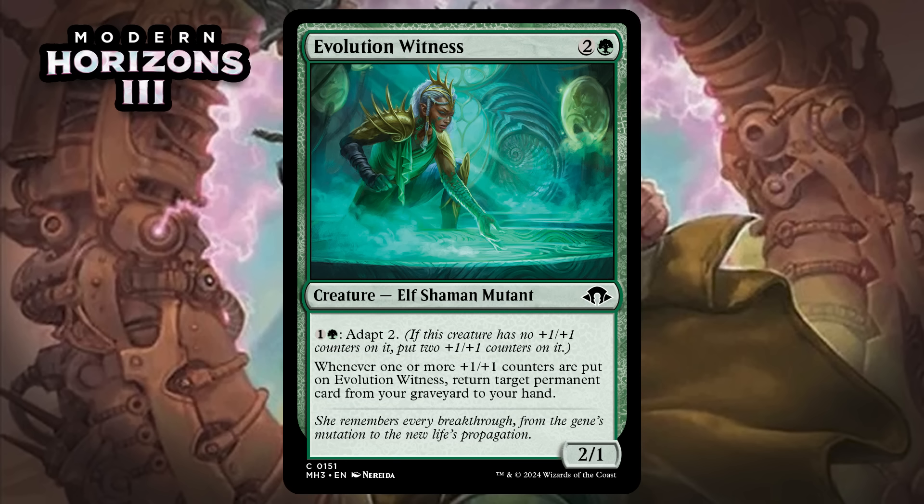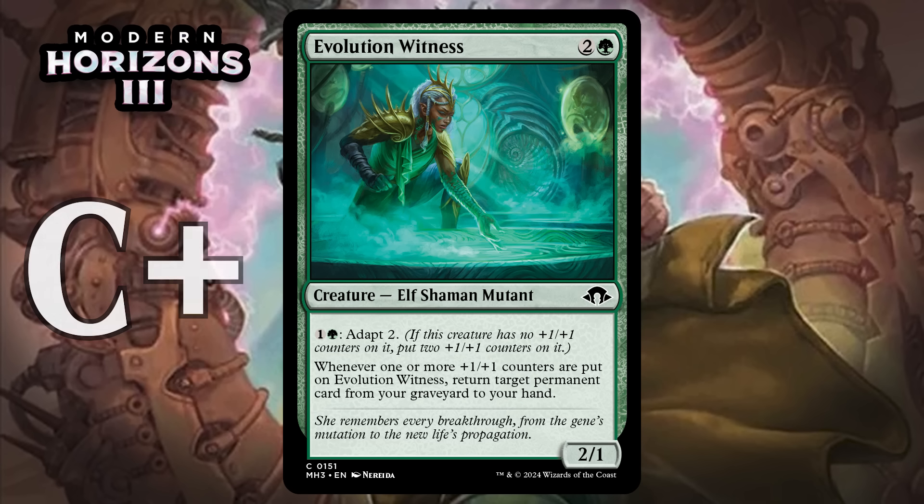Next, it's Evolution Witness, which for two generic and a green is a 2/1 Elf Shaman Mutant at common. It's got Adapt 2 for one generic and a green, and when one or more +1/+1 counters are put on it, you return target permanent card from your graveyard to your hand. This is a nice take on Eternal Witness. Sure, it'd be better if it grabbed you something from the yard when it entered the battlefield, but adapting and getting a card back is nice too, and it even has the potential to do it more than once if you have other ways to put counters on it — giving it a C+.